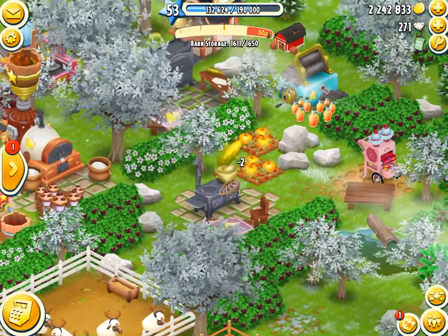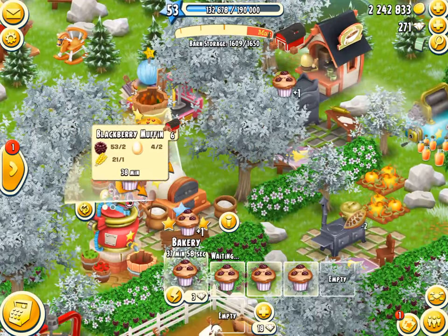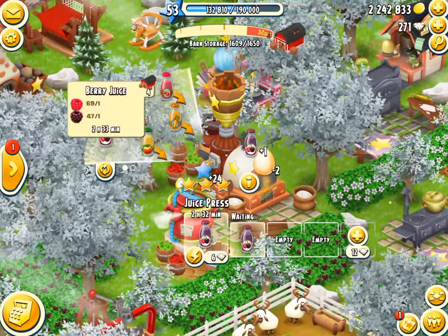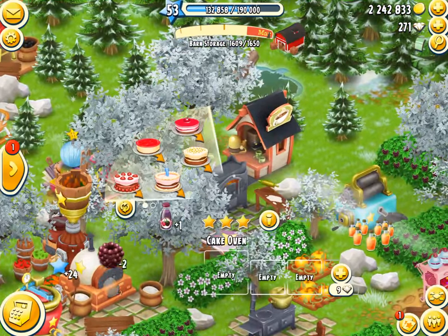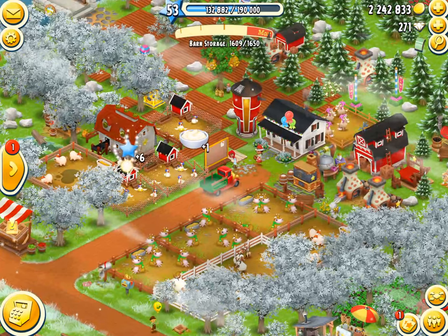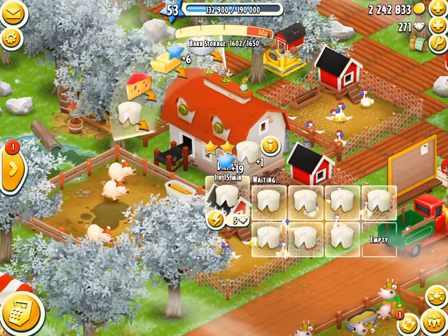We can do this one right here. We got lots of space now - that one, that one, and that one. That one's going and this one here also going. Then we've got that one there - we can't do that until we get the cheese, which we can't get yet. We'll put those ones in there. We got so much space now - that is awesome, 50 whole spaces.